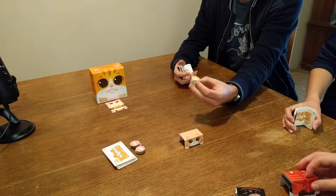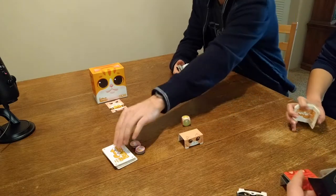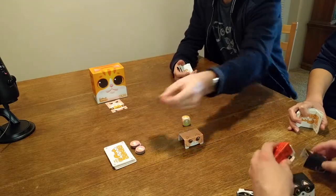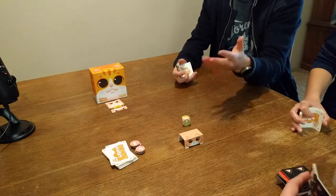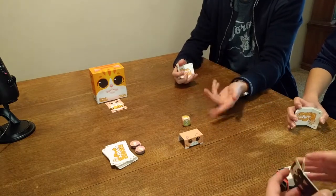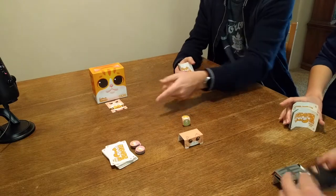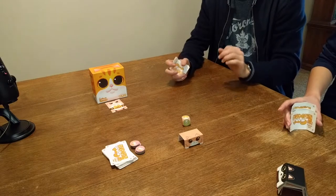This dice has different sides that activate different power-ups. One of the most frightening ones is called the Fatty Caddy, where you pick up one of these cards, stack it on here, and take one of the tokens. That's one of the dangerous parts, because if at any point during your turn it falls down, you have to take two of those cards — two of those cats. But if you have a Fatty Caddy on there and one of the coins falls, you've got to take another card.